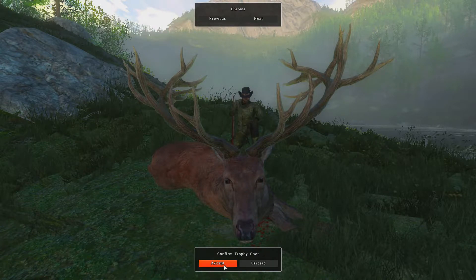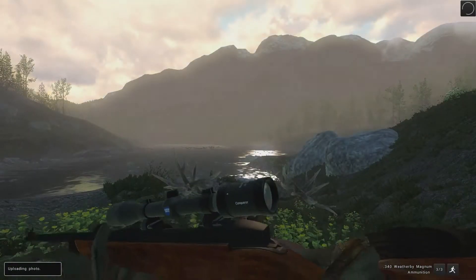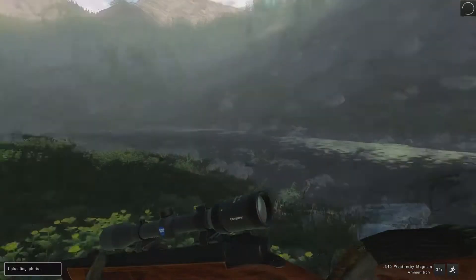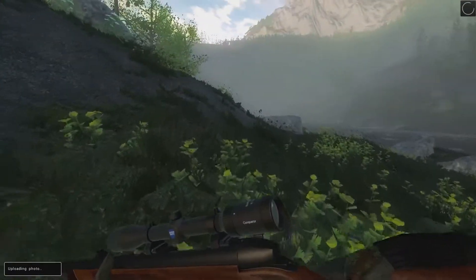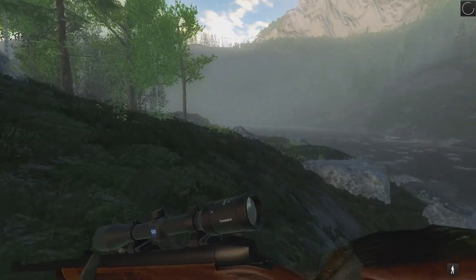Let's go ahead and continue on with our hunt after we just absolutely crushed this monster red stag. Let's see if we can find any more stags and work our way down the river and see if we can get some bears. We still need a trophy brown bear — maybe we'll get him on this hunt as well. No prompt to add him to the trophy lodge, so we'll have to go back and make sure we add him in our hunt history. But anyway, 273 is down, trophy shot is down, all we got to do is mount it. Let's continue on.